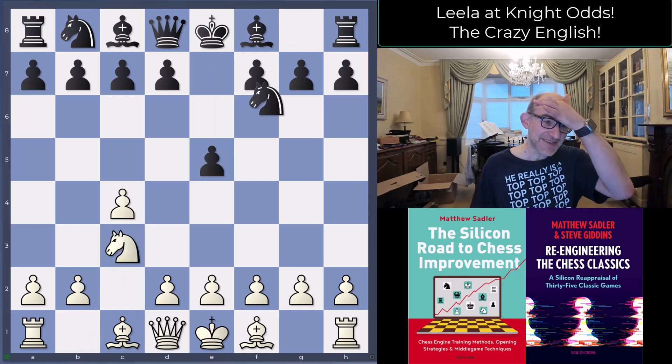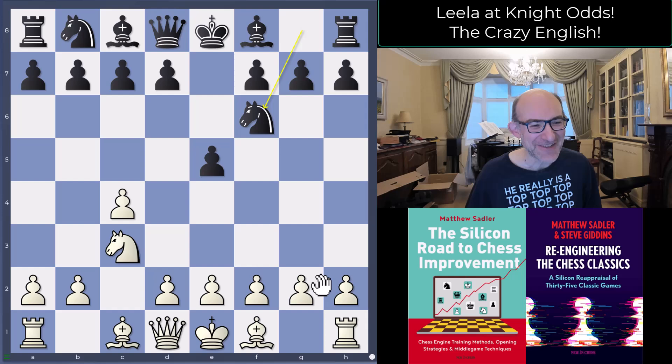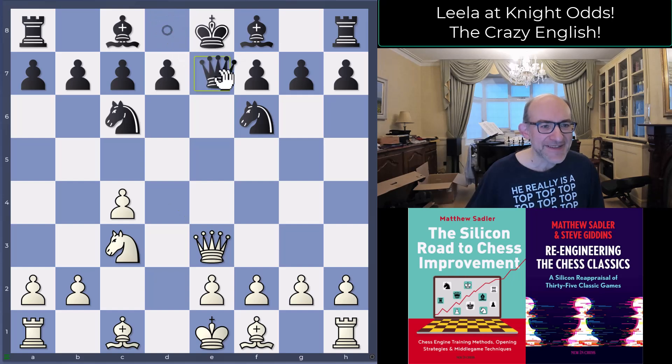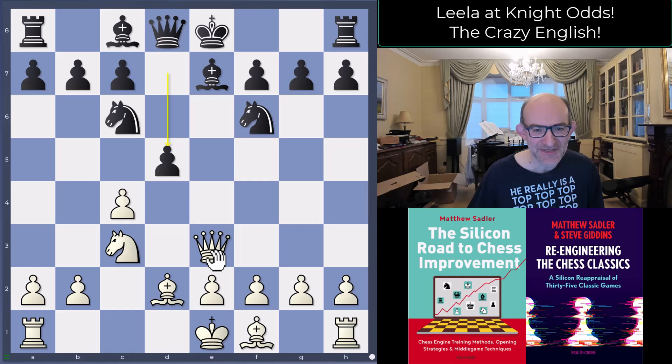So c4 e5 Nc3 Nf6 and now d4 — quite an unusual little idea there. Normally when you play Nc3, white follows up with Nf3 or plays g2 to g3 for Bg2. d4 is pretty unusual, and the idea is after the captures, Qe3 check, which is a little bit disruptive. If you go Qe7 then Leela was probably going to play something like Qd3. Black played Be7, and the key difference is that Bd2 lets black free himself with d5, which is quite annoying.